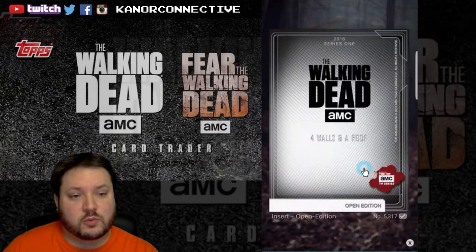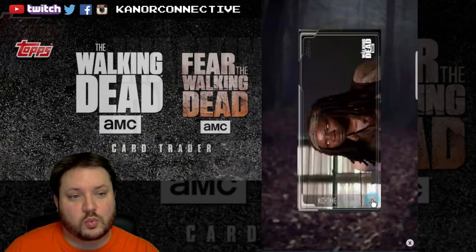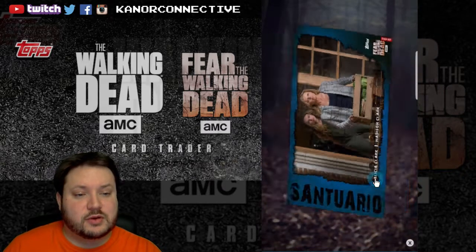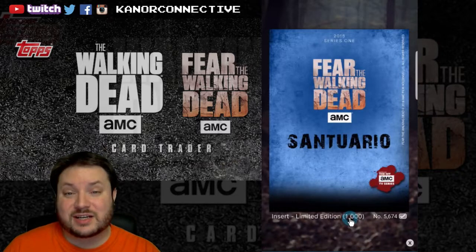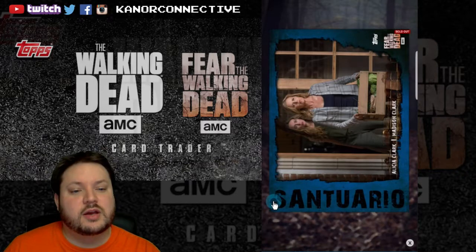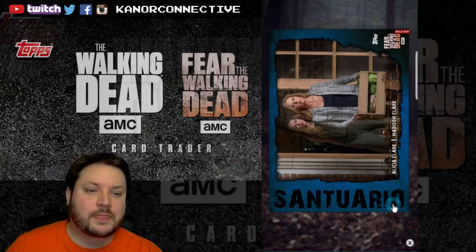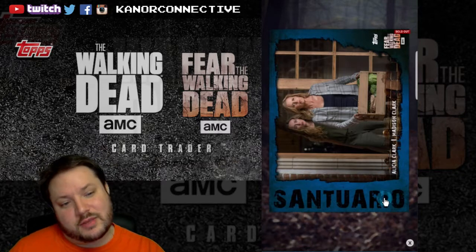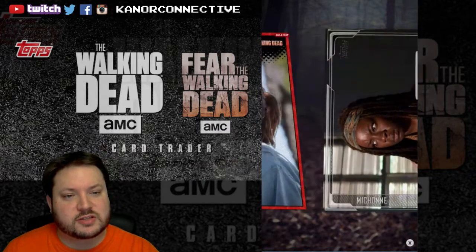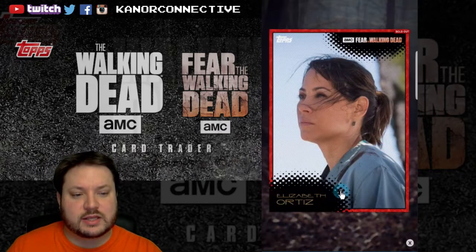Next up is from the Four Walls and a Roof set — this is the open edition white variant of Michonne, so the keyword for this one is michonne. Last up is a blue variant with only a thousand on the card count from Fear of the Walking Dead — the Santuario set, or however you say it. This one features Alicia and Madison, so the keyword for this one is clark.